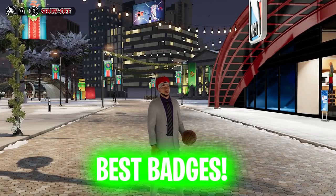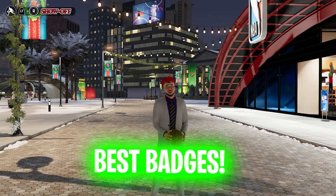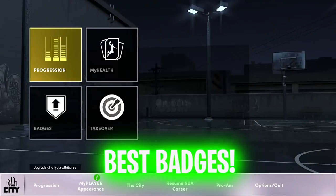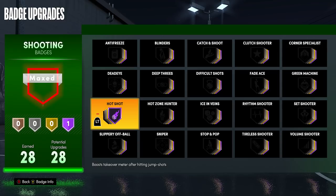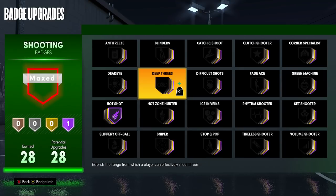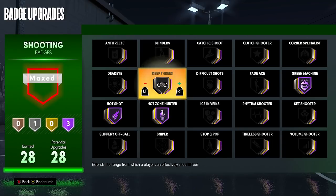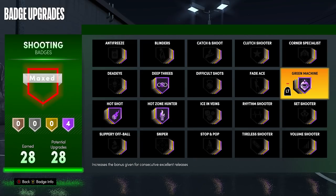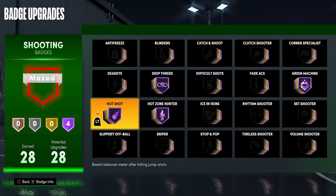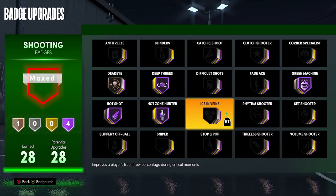Now let's get into the best shooting badges in NBA 2K21 Next Gen. Whether you have 10 or 30 shooting badges, there are still new badges you need to learn about. I have 28 shooting badges. Hall of Fame Hot Shot is a must — whatever level you can max it to, make sure it's maxed. That badge makes you get your takeover faster after shooting. Green Machine Hall of Fame — a must. Hot Zone Hunter Hall of Fame — a must. Deep Threes maxed out, whether Gold or Hall of Fame — very good, basically Limitless Range this year. Dead Eye — nothing more than Bronze. Bronze is all you need.